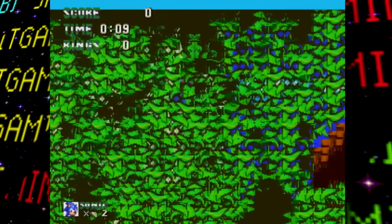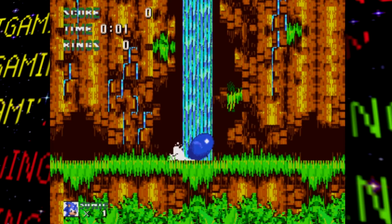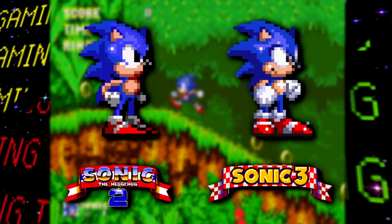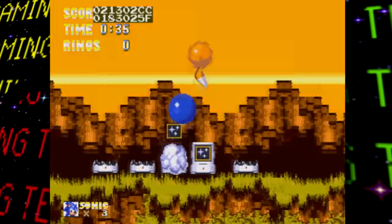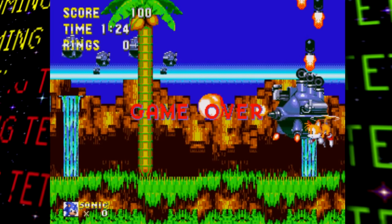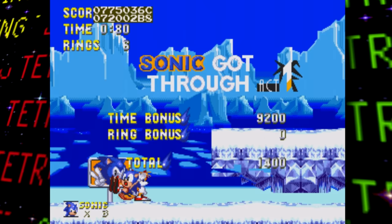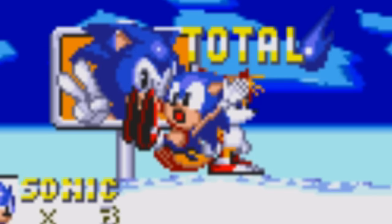Now let's talk about some general gameplay and graphical differences across the entire prototype. Although using a new Sonic 3 color palette, Sonic and Tails both still use their sprites from Sonic 2. Other notable graphical differences include star sprites missing from invincibility, the Game Over graphic being left over from Sonic 2, glitchy title cards, and both protagonists lacking any victory pose when completing a stage — they just default to their hurt animation.